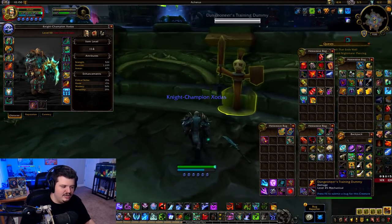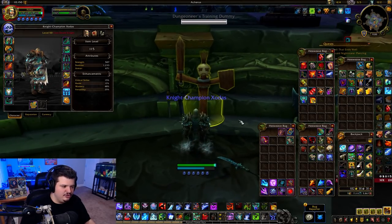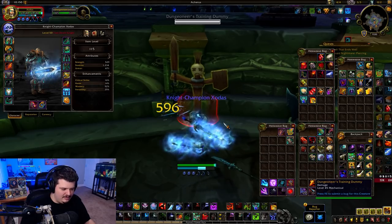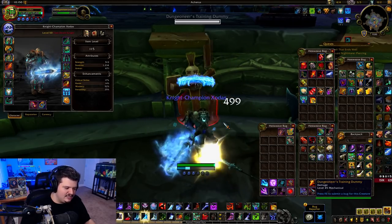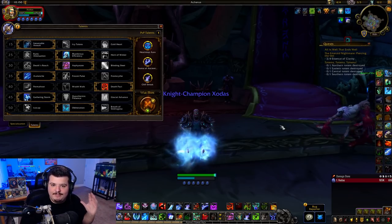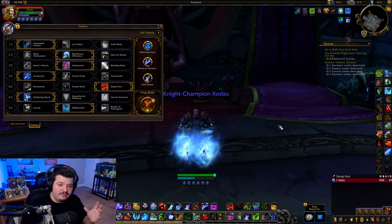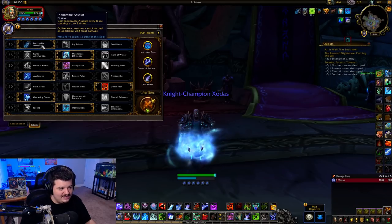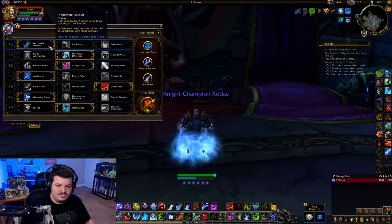To be clear — it does look like weapon swapping triggers a global cooldown, but if you use the ability first and then swap weapons second, it's basically no global cooldown. Now let's talk talents. First, Inexorable Assault — this is hands down the best DPS option on the entire row. It makes a very big measurable difference and you absolutely always want to run it. There is a night and day difference; if you don't believe me, go test it.